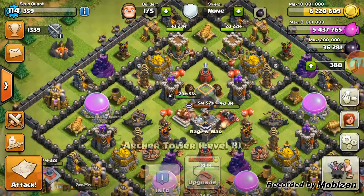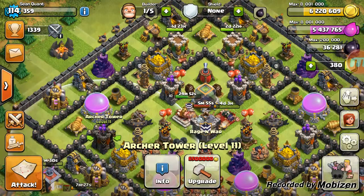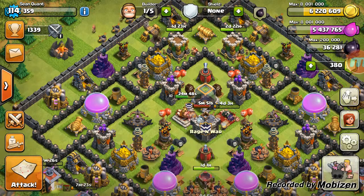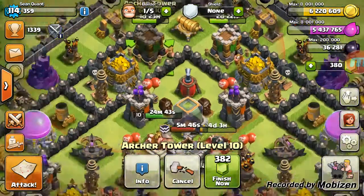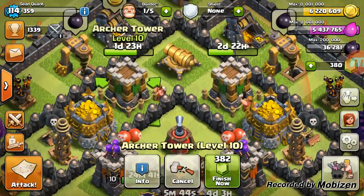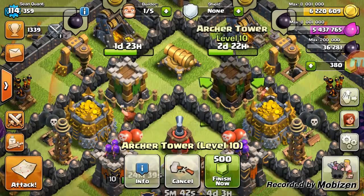That builder completed a level 11 archer tower, so we now have four level 11 archer towers — one, two, three, and four — with two more archer towers still being upgraded: one ready in two days, the other in three days.